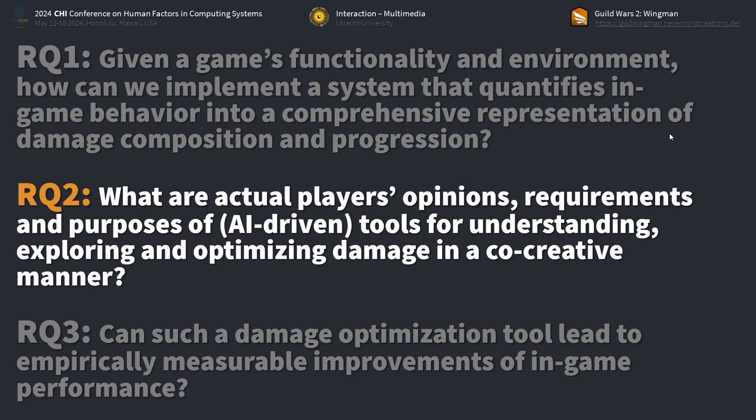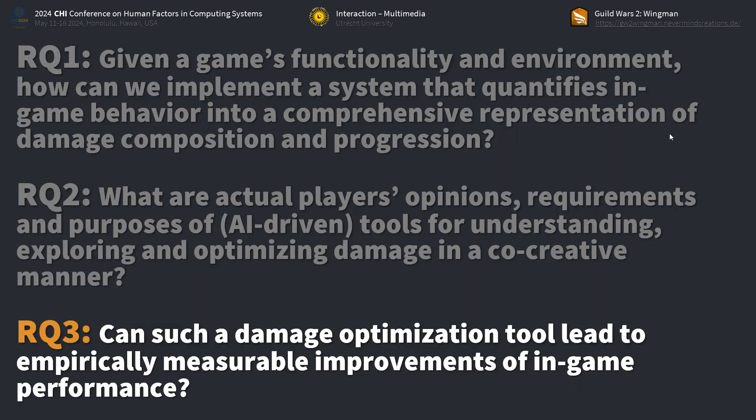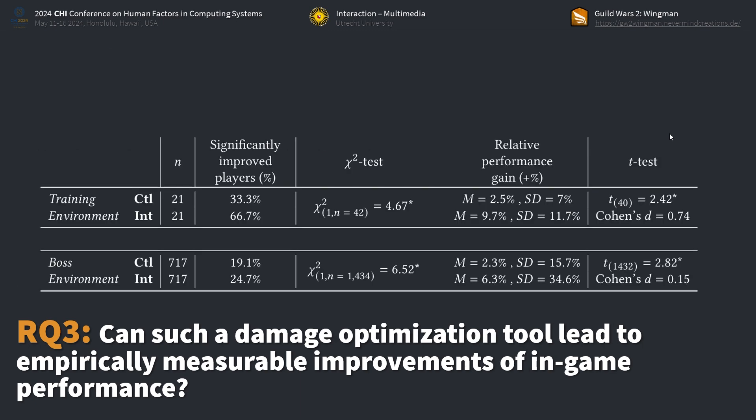We are here at the CHI conference to especially have the human in focus. So what do users — in this case players — that seek to foster self-improvement and understanding of damage need and desire? For that matter, we reached out to a player community, let them evaluate our damage optimization tool, and report their opinions, stances, and requirements. Last but not least, these efforts would not be proven valid if not evaluated empirically as well. I'm happy to spoil that we found a significant impact over expected performance increase.